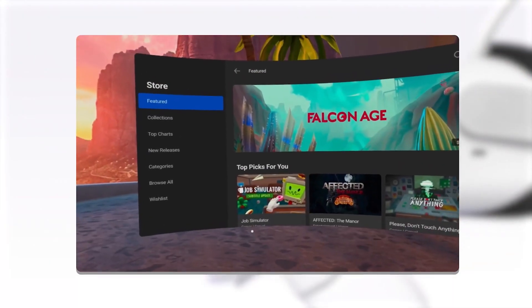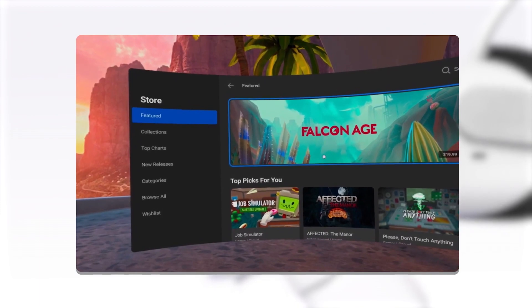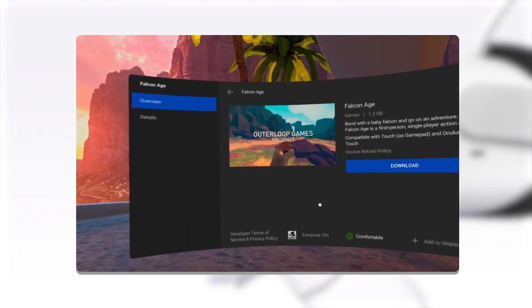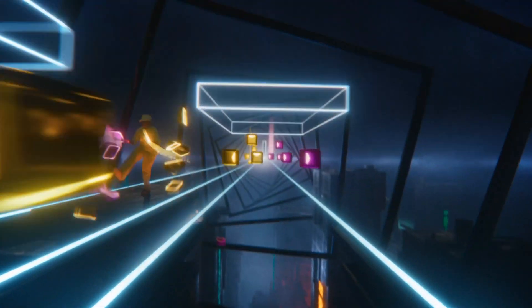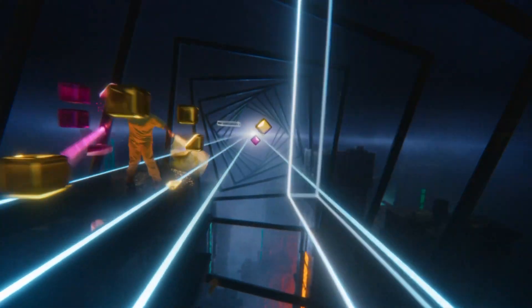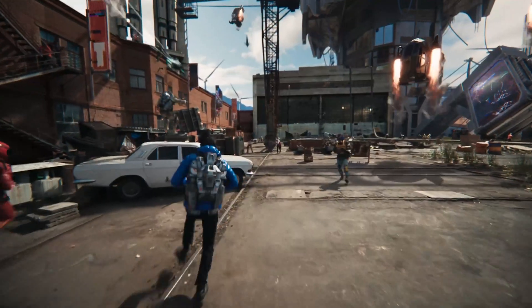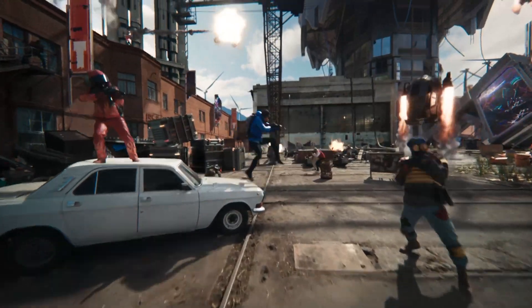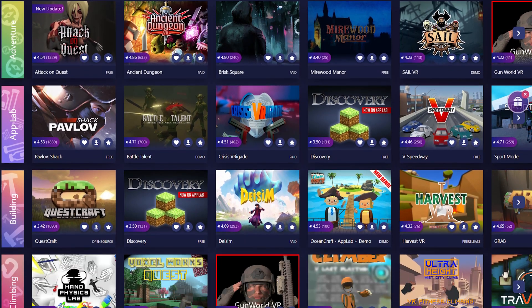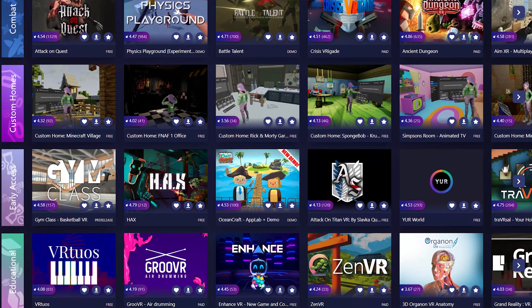The main store on the headset where you can purchase games is the Quest Store. The majority of games available there are expensive — like the prize-winning Beat Saber. But I'm going to reveal a secret that will fundamentally alter the way you use your Quest going forward. More free games are available in a different store — I'm referring to SideQuest, a website that allows you to browse games that developers have posted and possibly play them for free.